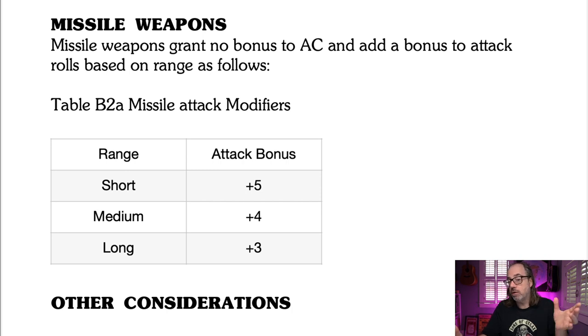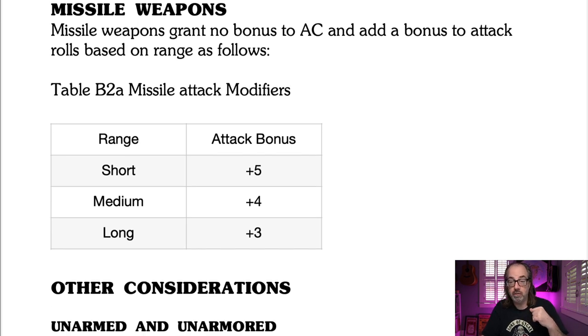For missile weapons I do things a little differently, because in BX all missile weapons pretty much do a d6. I decided to make the attack bonus based on range. If you're at short range with a bow or crossbow, you'll have more potential to hit, which means more damage. Ranges vary — a longbow has a longer range, so it will be more deadly than a shortbow because it'll be in short range and medium range longer. It's not just the end of the range we're thinking about; it's the bonuses in between. And remember, if you're shooting an arrow you get no bonus to defense.